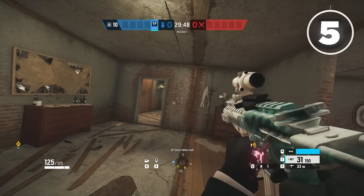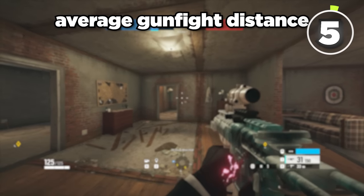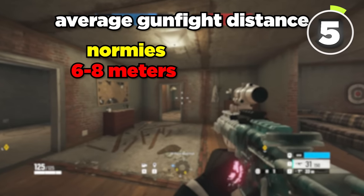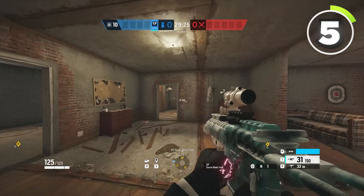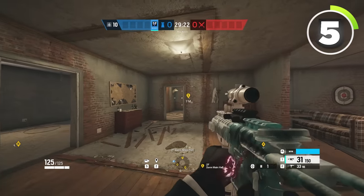Speaking of angles, the next thing that pros do that you don't is holding longer angles. The average gunfight distance for most players in ranked is 6–8 meters, depending on the map. But the average gunfight distance for pro players is actually 10–12 meters. As you can see, this angle holding the doorway is 6–8 meters, whereas this angle here is 10–12 meters — and obviously this angle is much tighter and much better to use for gunfights.